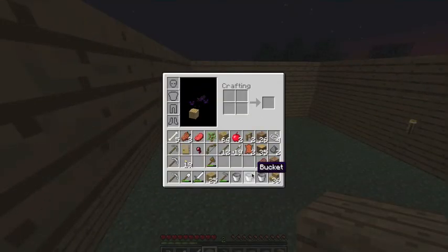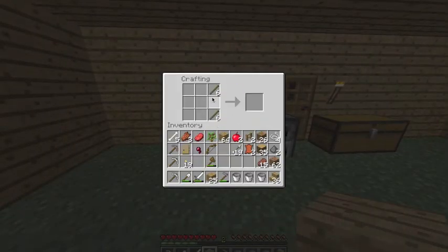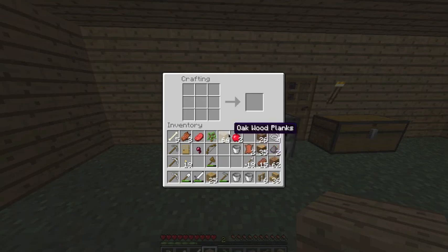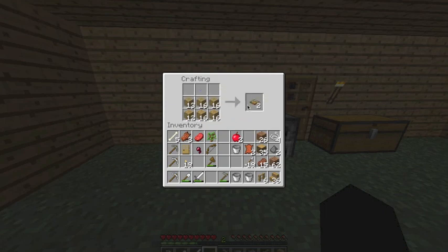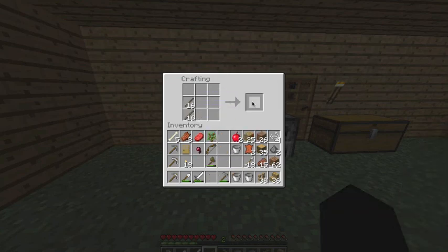We've got 6. We need more than that. Wow, I'm such an idiot — I'm supposed to make them sticks, but instead I made them wooden planks. Like a genius.